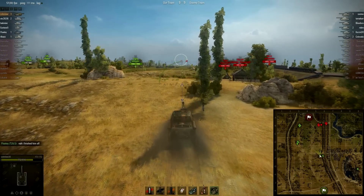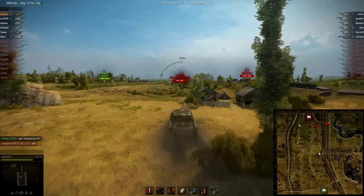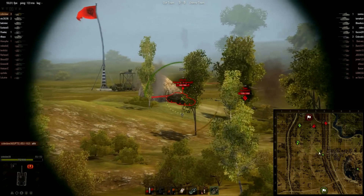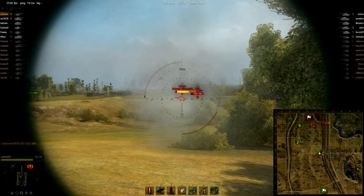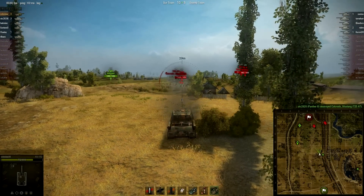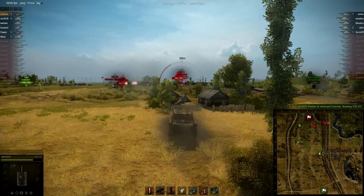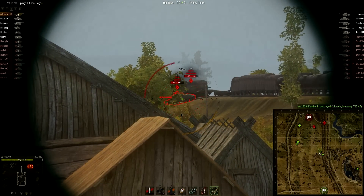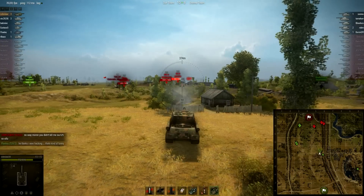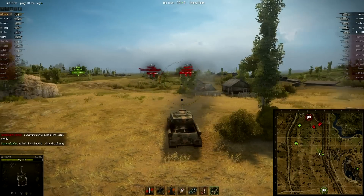Tiger AT and KV4 are all rushing back to base - kind of an all-in from the enemy at this point, leaving the center wide open. That T25 AT is at full health - and now he's not - now he is a one-shot for anyone. The Panther 2 finishes him off, debris flying everywhere. That IS-6 is quite intimidating, same with the KV4, but both of them are clearly not aware of the ISU's BL-10 centered in the map. That IS-6 getting absolutely decimated.